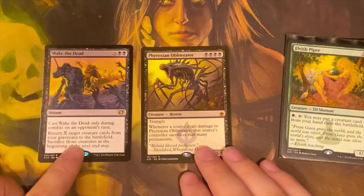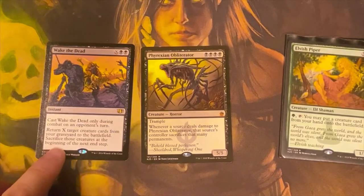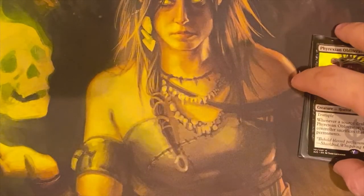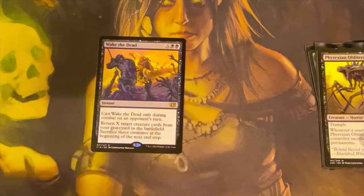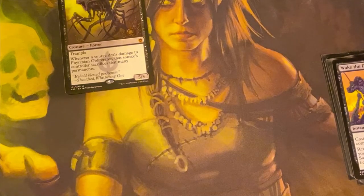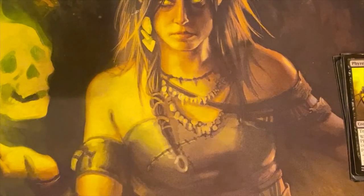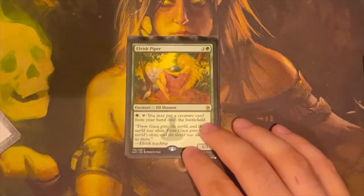The last card, which also works great, is Wake of the Dead. This card has to be cast during your opponent's turn. You pay black, black, and X — whatever you put into X, you return that many creature cards from your graveyard to the battlefield, and they get sacrificed at the end of the turn. Let's say you have nothing on the field, just this in your graveyard. Your opponents swing in thinking they can attack for free. You cast this at instant speed with X equal to one — or more — and bring out the Phyrexian Obliterator. You block their biggest creature, they sacrifice the amount of damage dealt to the Obliterator, and the Obliterator either stays on the board until end step or dies in combat. I've done this multiple times because they don't see it coming — if it's in the graveyard, they don't know you have Wake of the Dead.